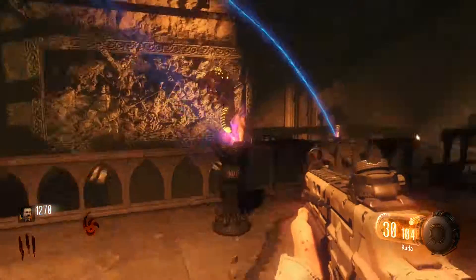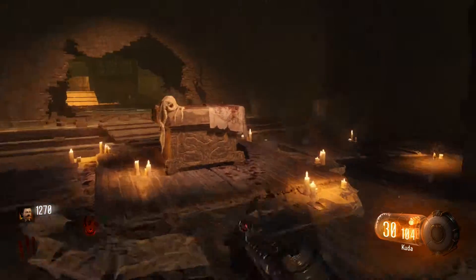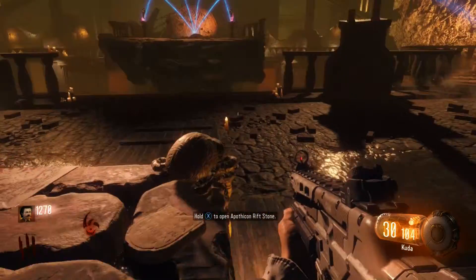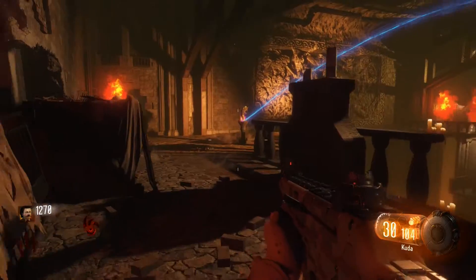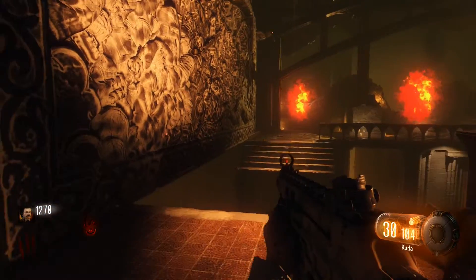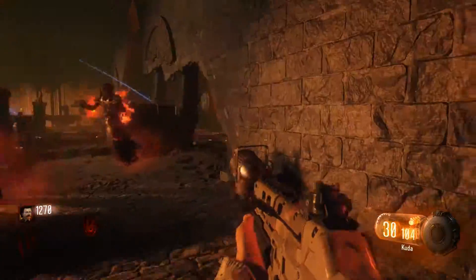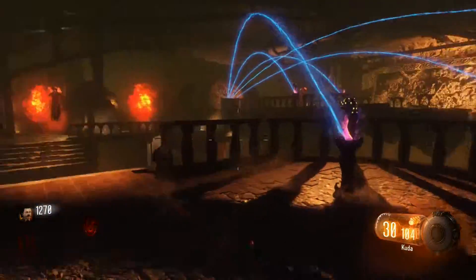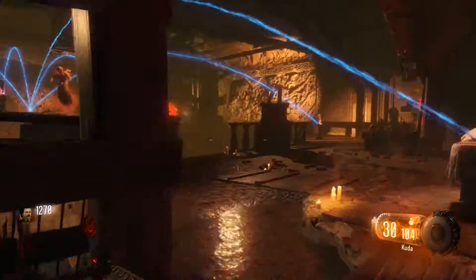Then you gotta come over to this table, you gotta start it, which is gonna bring out all the little flying dudes — make sure they don't kill you. It's basically the same thing, you just gotta make sure nothing kills you, just survive. I almost die on this part. Just make sure you're surviving — at the end, everything in the room is gonna die, just like all the other rituals, so just make sure you survive it.